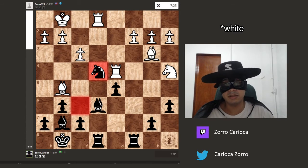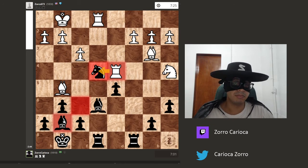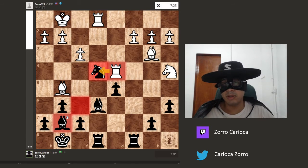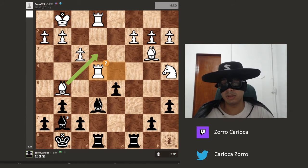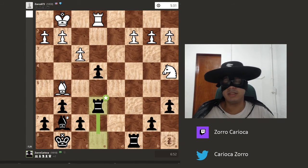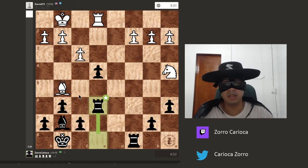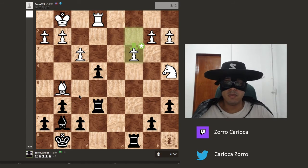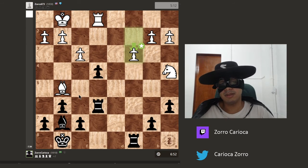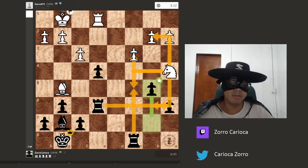Now black has to decide: do I want to lose my rook to the knight? After rook takes and pawn takes, we are in a position where it is very pleasant to see — the knight has no squares to go. And here my opponent resigned.